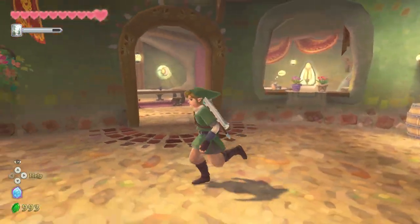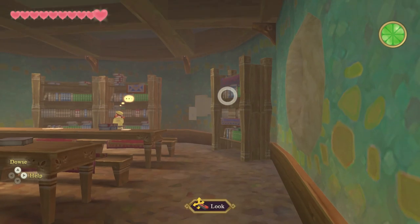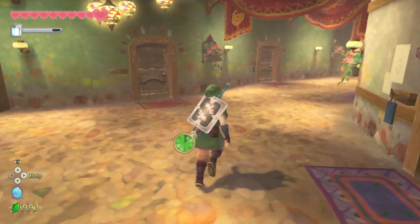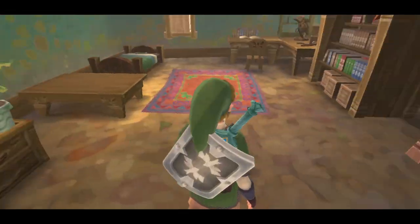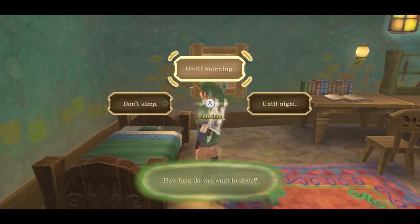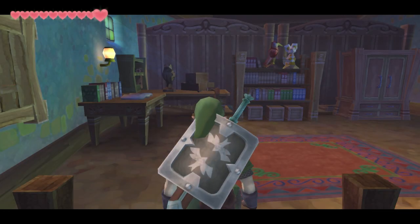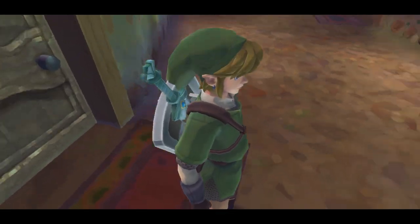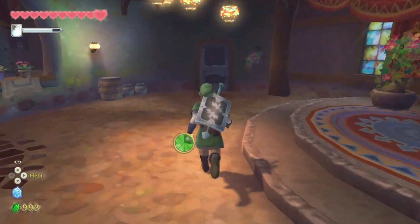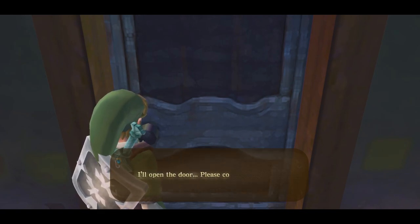I thought you were Groose's sidekick, sir. So we have two options: toilet hand or be nice and deliver the love to her. We have to change it to nighttime for the toilet. Let's go to our actual bed. I haven't decided just yet what I want to do, but I want to at least show the hand. Seeing this quest to its end, no matter who you give it to, you get five gratitude crystals. But you can only get one or the other.